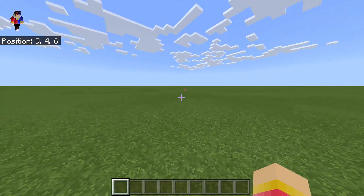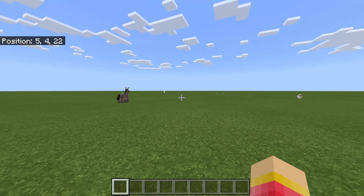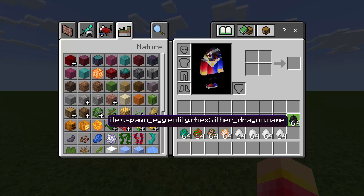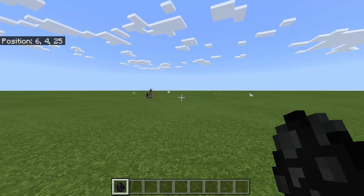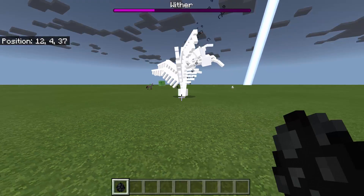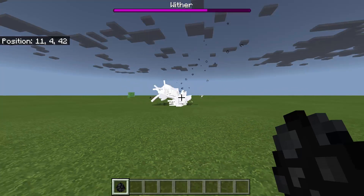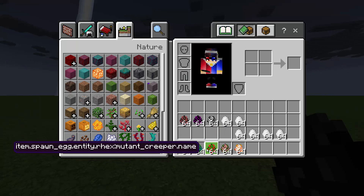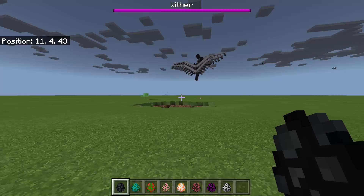Hey guys, this is Unique Potato, also known as Mr. Poxima, and today we will have the Mutant Creatures versus the Withered Dragon in Minecraft Pocket Edition or Bedrock Edition. As you can see, we have the eggs here — this is the Withered Dragon egg. Let's now spawn the Withered Dragon. There's even a TNT right there. Let's now summon the enemy.